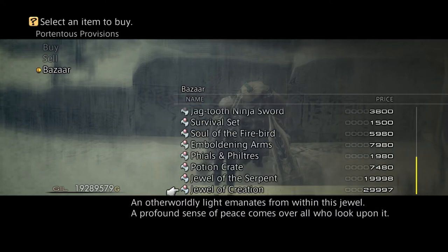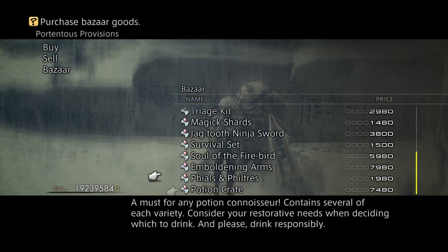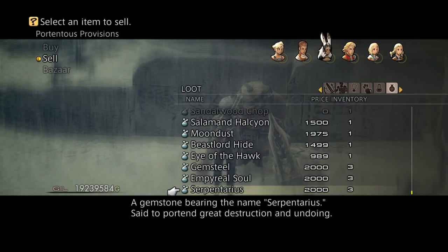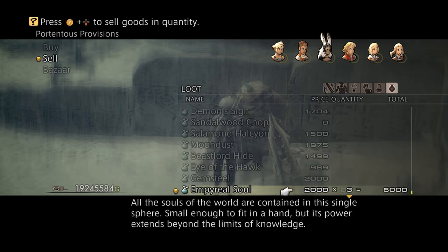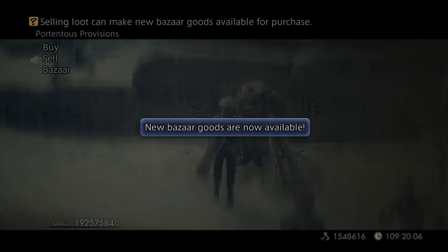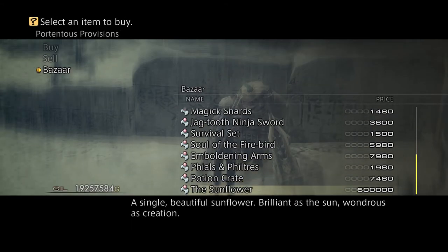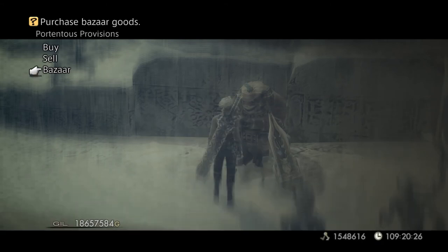They give you Master Steel, Jewel of Creation, and Jewel of Serpent. Now what we have to do next — we have to sell three of these: Serpent Terrace, Imperial Soul, Gem Steel, and you get the Sunflower for 600,000 gil. I'm excited — look, I got the Sunflower, the Torn Soul.